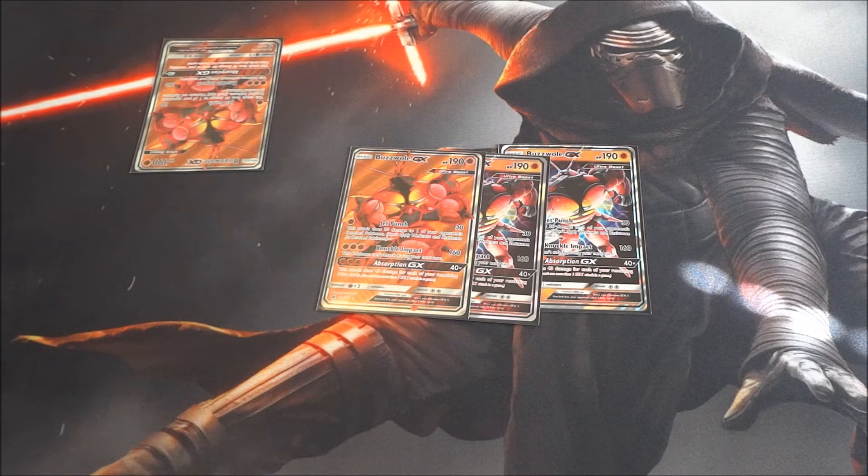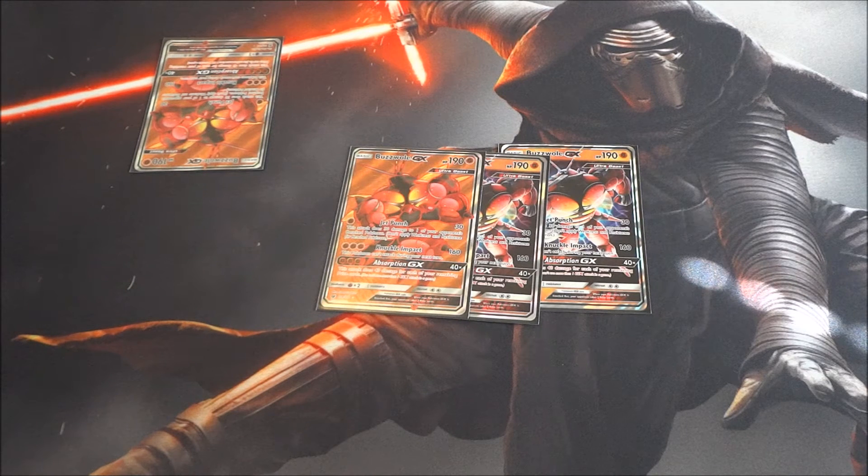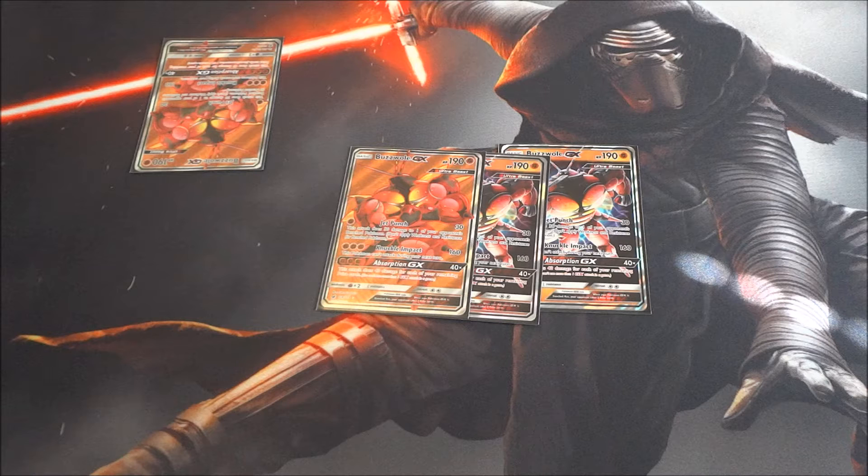Knuckle Impact for three Fighting Energy does 160, but this Pokémon can't attack during your next turn. There are ways around this, such as Guzma, or switching to something with a Float Stone. That 160 may not seem like enough since 200+ HP Pokémon are so common right now, but that's where Jet Punch comes in. With Choice Band, Fighting Fury Belt, and Strong Energy you can push that damage further.